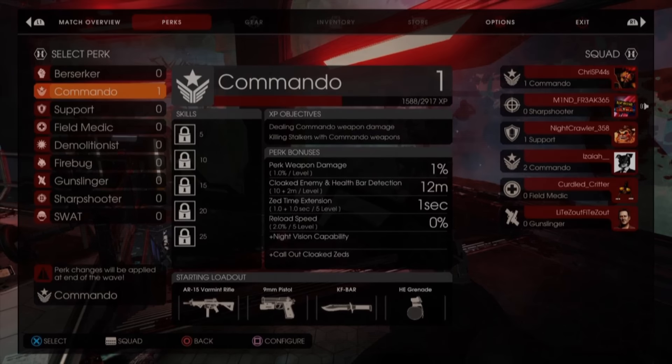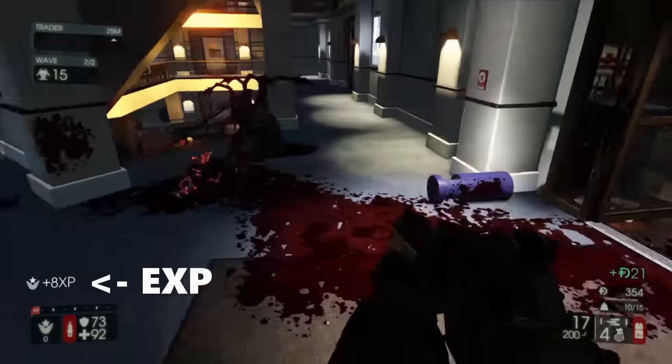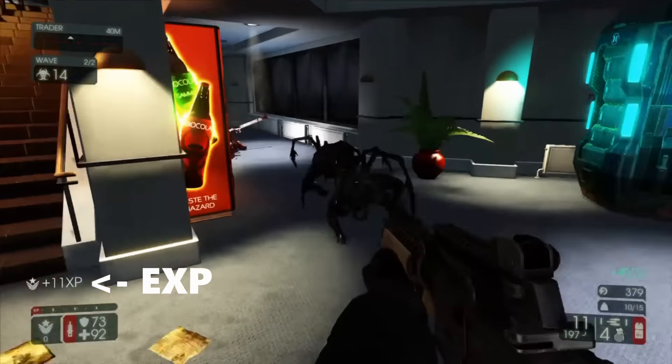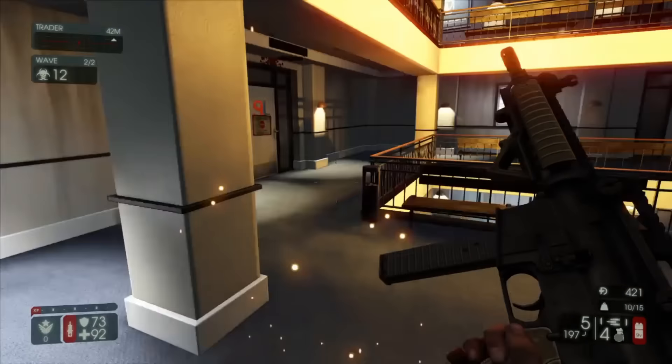Upon killing zeds throughout the game, you'll be granted experience. Experience will grant you higher levels, and higher levels will grant you more perks for each class.